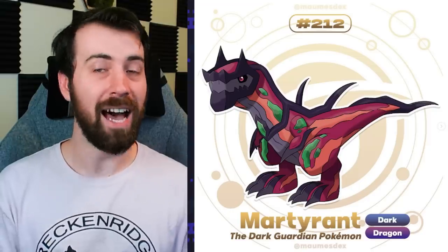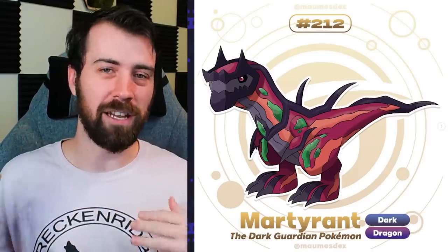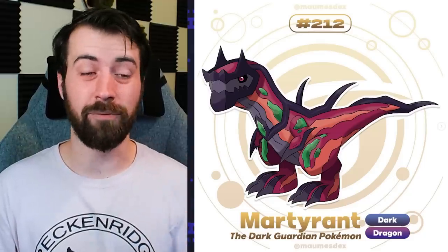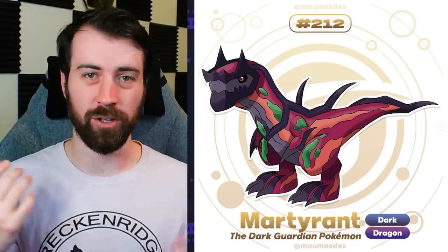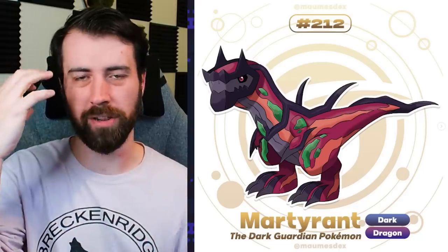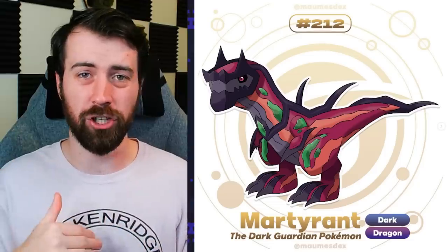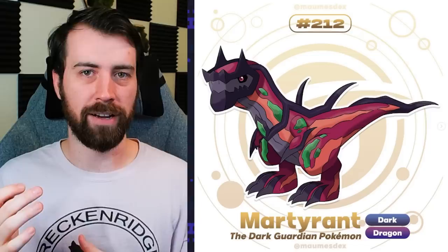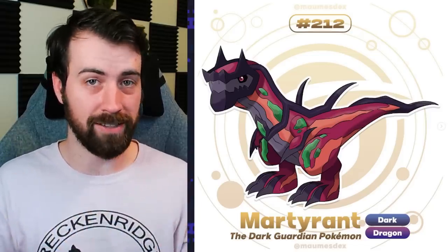Next up, we have Mar Tyrant, and I'm pretty sure this is the legendary Pokemon of the region. It's a Dark Dragon type, and it looks like it comes from the distortion world. This thing is definitely intimidating and very much gives off that legendary feeling. It even kind of has the same eye as the creation trio - the black part of the eye and then the red iris. I'm pretty sure the plot is kind of supposed to be an extension of Team Galactic, where Mars ends up taking over Team Galactic and trying to get back to the distortion world. Mar Tyrant must be another Pokemon that comes from the distortion world, like Giratina.